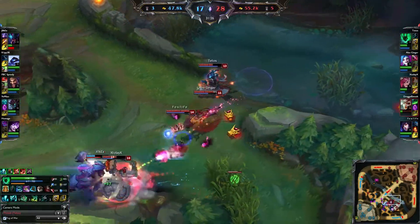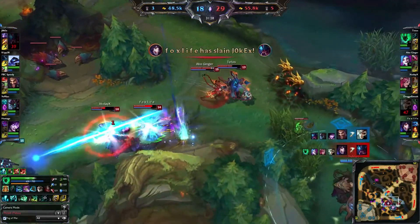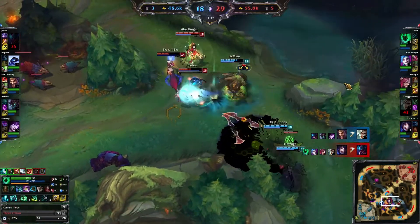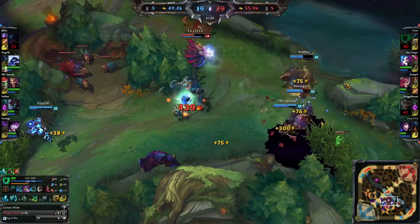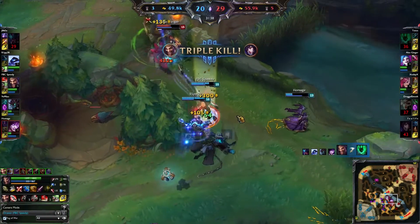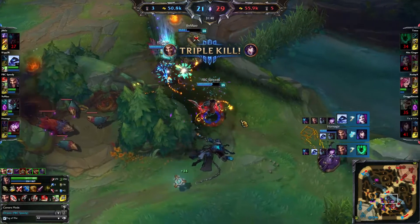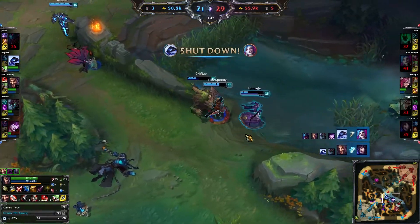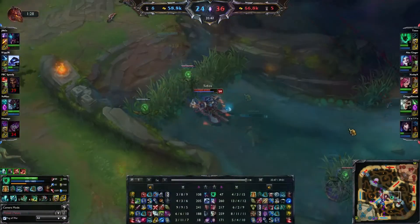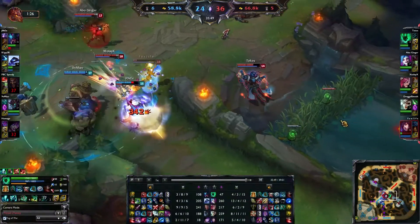In this clip I'm focusing on my support play on Thresh. As you can see here a teamfight breaks out and I sometimes do the mistake of trying to stay at the front, trying to initiate, hook somebody maybe, make a nice play — but it's not always the best choice. When you get more experienced in League of Legends you will notice these situations when it's better to peel instead of initiating.